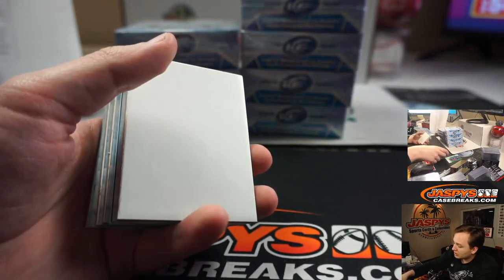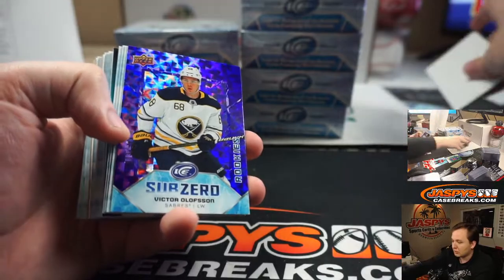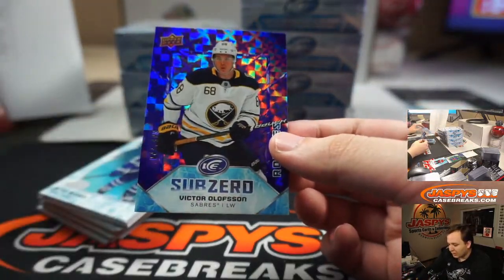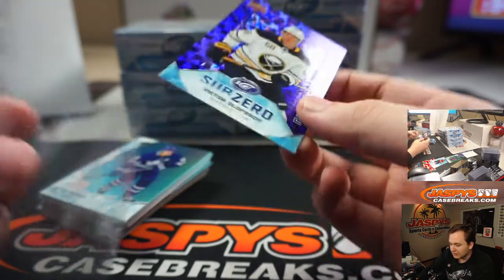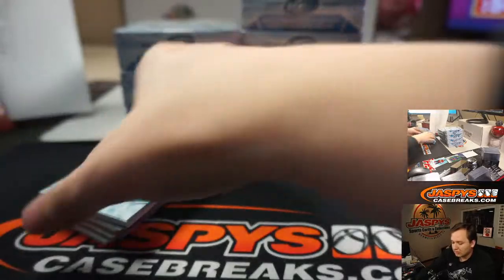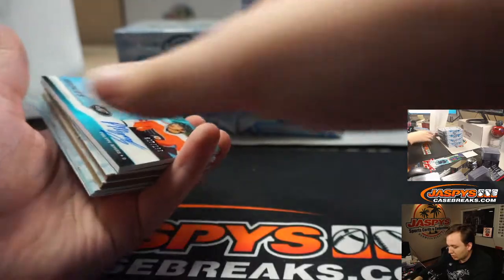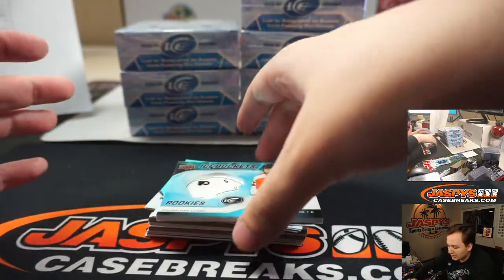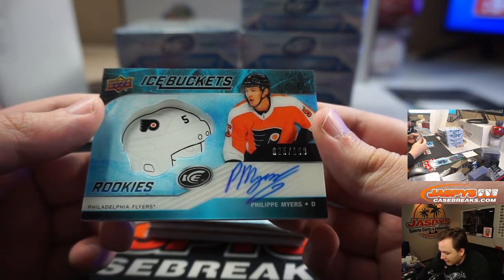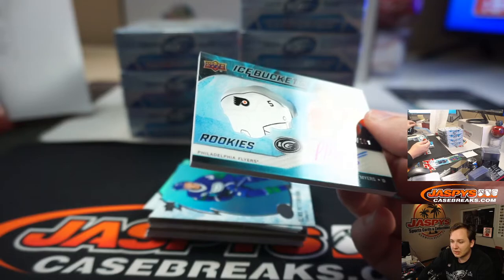I think we might have one tomorrow. I think we're going to do maybe a little multi-sport mix — we haven't done one in a couple years. Three at $9.99 — Victor Olofsson, a little sneak peek for you there for staying late. Whoa, this is cool — Ice Buckets Rookie Autograph. Philippe Myers, 25 out of $199. Philadelphia Flyers on that one.